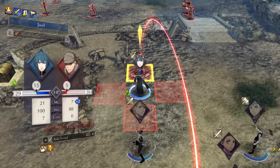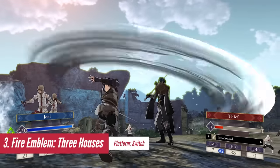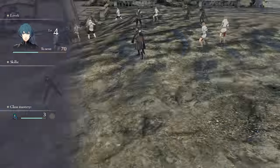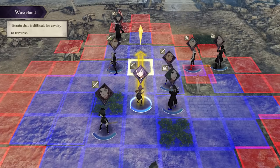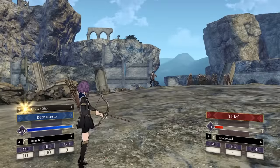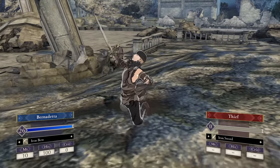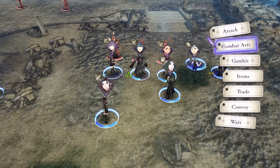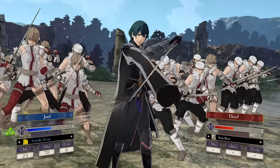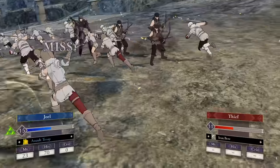Fire Emblem Three Houses is an exceptional strategy RPG that lives up to the hype and sets a new standard for the series. The story is compelling and the characters are well-written and memorable. In addition to the branching storyline depending on your chosen house, the game also adds relationship simulation elements — if you're a fan of the Persona series, you are definitely going to love this feature. Three Houses features familiar turn-based mechanics but with additional changes such as larger maps and hero units fighting in battalions, creating a sense of all-out war.